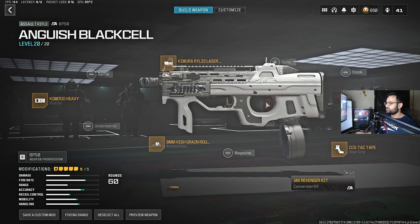After adding the conversion kit, you're going to have five available slots only — the rest is taken by the kit. For the optic, you won't need it because its sights are actually pretty clean.